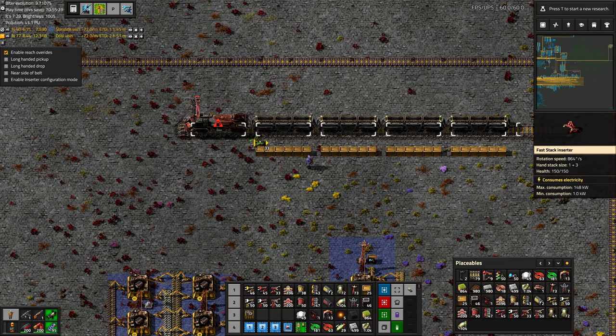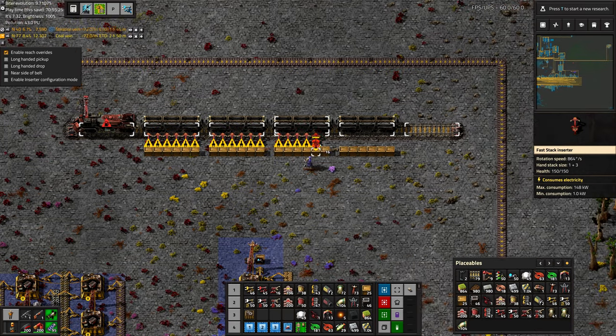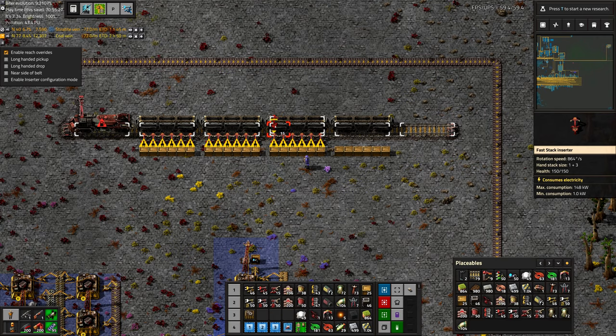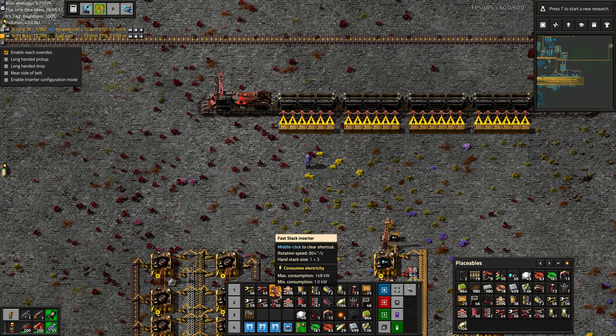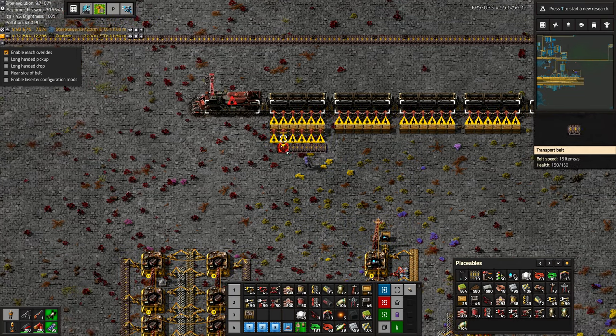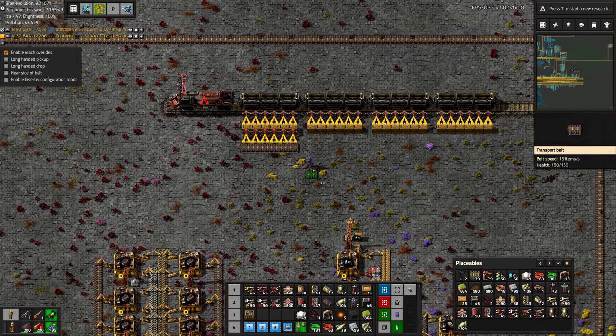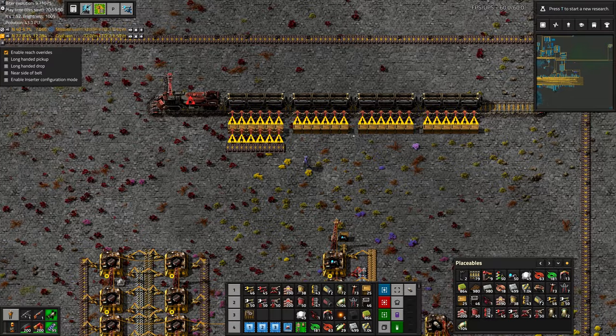It helps to have chests because the inserters are faster if they're inserting into or out of a chest, especially if it's into and out of a chest. After this point you kind of have to deal with how do you balance it. At least with vanilla Factorio that can be a problem of having the perfect setup of inserters for balancing reasons.